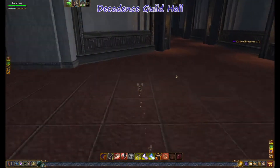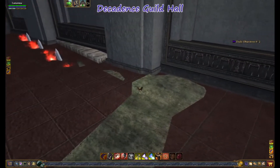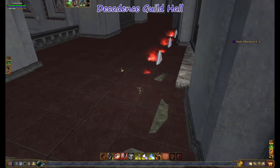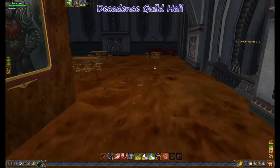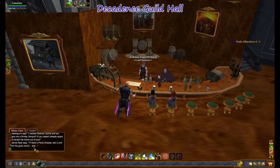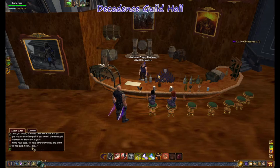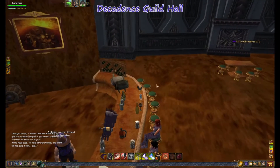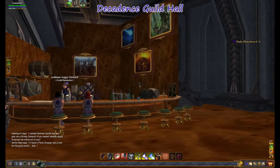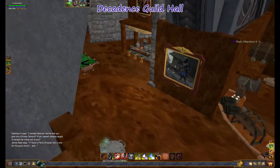There's just random stuff all the time laying everywhere and I don't even think there's anybody left in the guild with trusty access to do anything, and yet things still keep appearing. Over here is the last and final room — this is our bar and grill, made by Death Note. He's got house actors over here saying silly things: Death Grunt says 'I want a dwarven spirits and you give me a Shirley Temple, if you weren't already stupid I'd smack the brains out of you,' and Jenna Hayes says 'I'll have a panty dropper and a cork for this guy's mouth stat.' That's Death Note's humor.